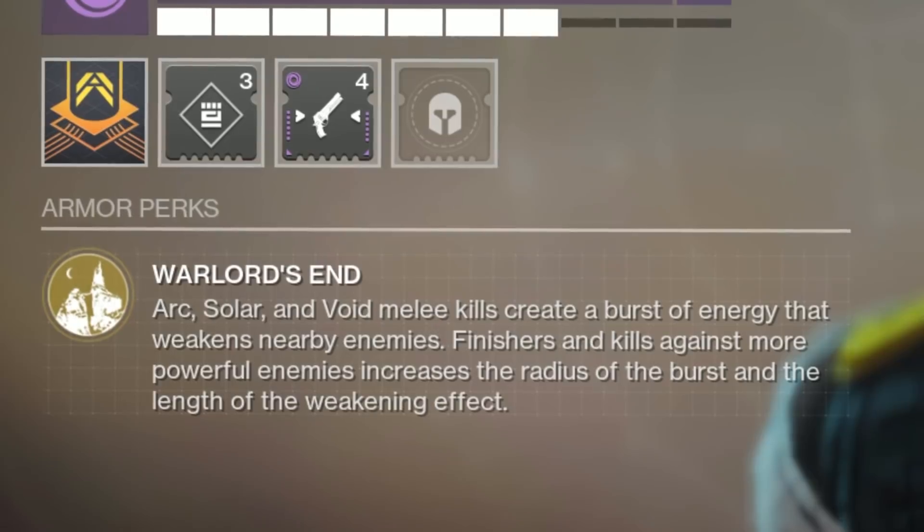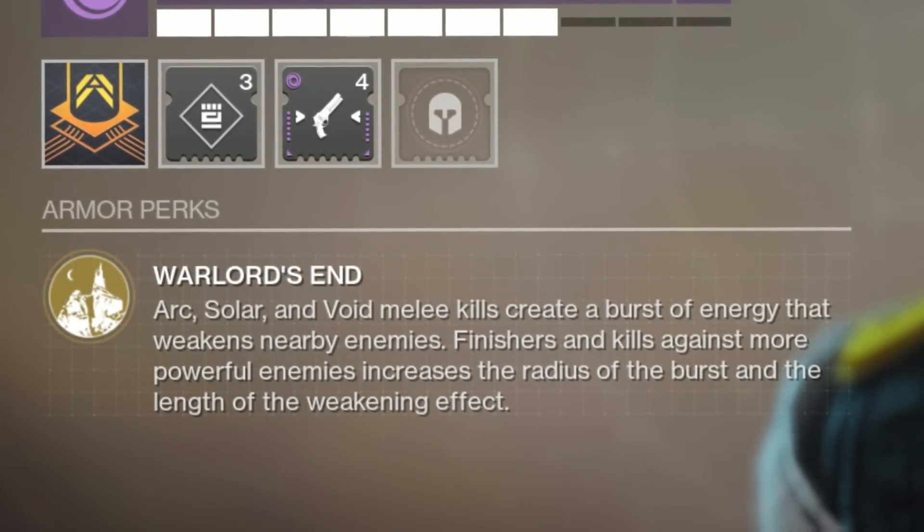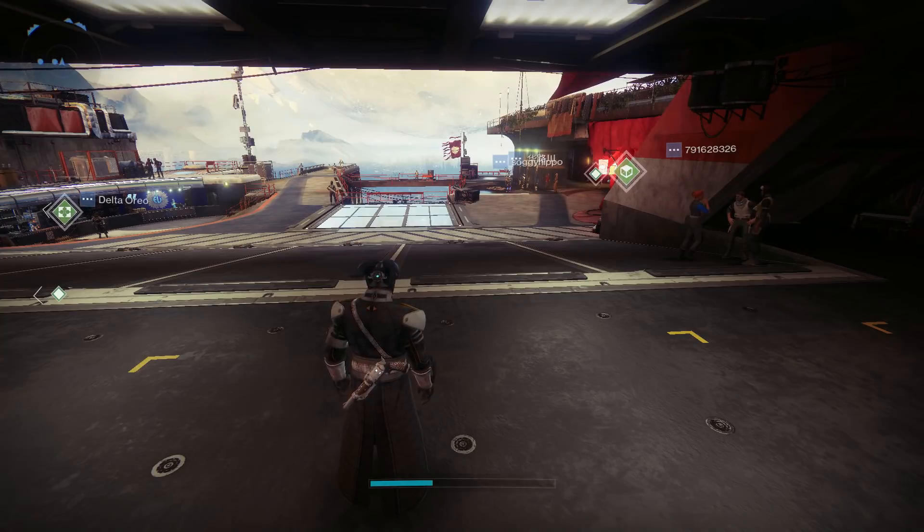Arc, solar, and void melee kills create a burst of energy that weakens nearby enemies. Finishers and kills against more powerful enemies increases the radius of the burst and the length of the weakening effect. Is this useful?